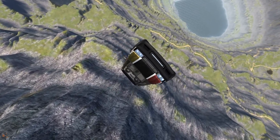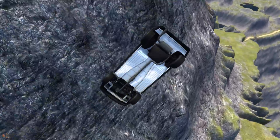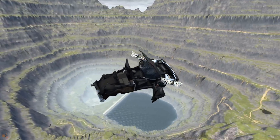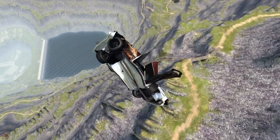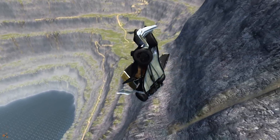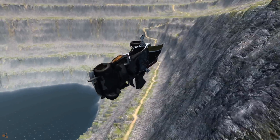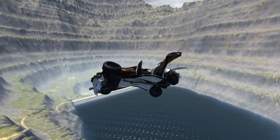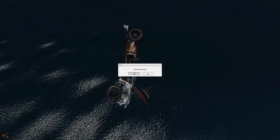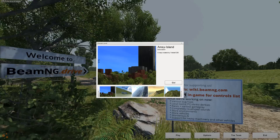Australian street cred is weird - rusted out and stuff. In America you put a big wing on it and make it really low - that's how you do street cred in the US. And that shininess ruins it, it just doesn't look right. So that's Australian street cred - let's see what American street cred looks like.